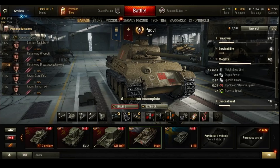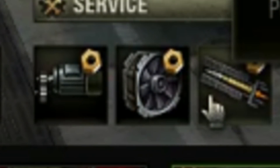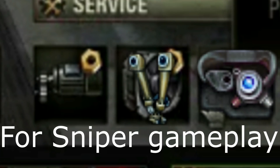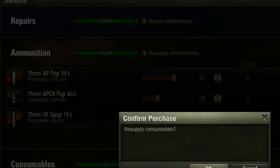In order to harness the copy-and-paste Panther, here's what you do. For equipment, you buy a gun rammer, improved ventilation, and enhanced gun laying drive. Binoculars and coated optics are optional. For ammunition, bring 51 armor piercing shells for casual scrubs, 25 premium shells in case matchmaking gives you the middle finger, and some high explosive shells to deal with weakly armored tanks.